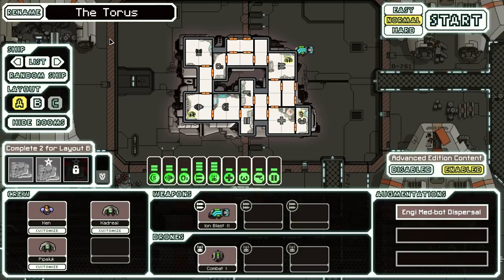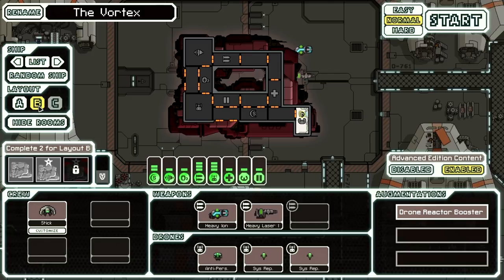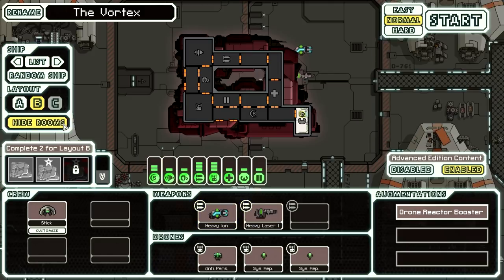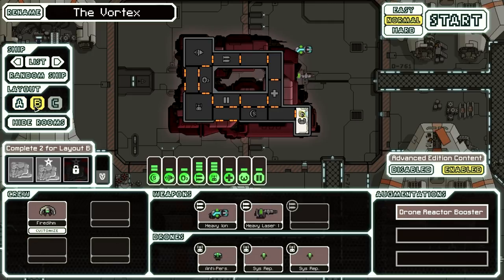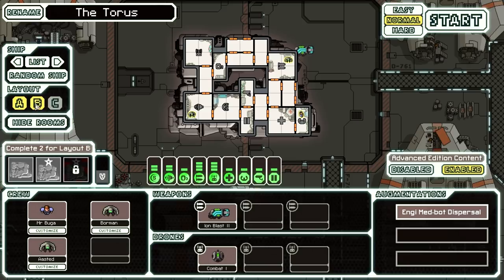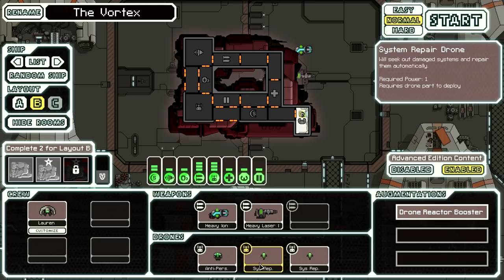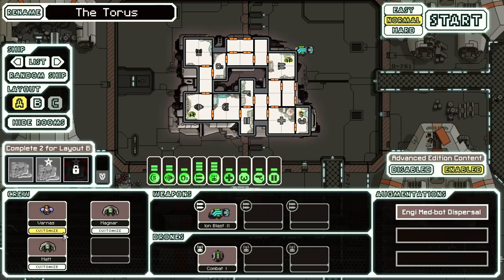We've got a couple different layouts here. We've got the Taurus, but then additionally, if I go to the B layout, we have the Vortex. The difference between them is basically that we start with drones on both of them, but I kind of prefer the Taurus because it starts with better sensors. Actually, there's just no sensors on the Vortex, and we only have one crew member. We do have system repair drones and stuff like that, but it's a little intimidating for a beginner like myself. Why don't we just go with the Taurus?